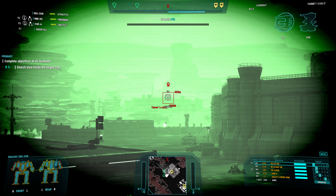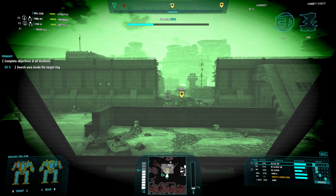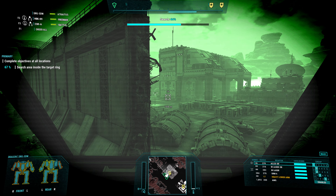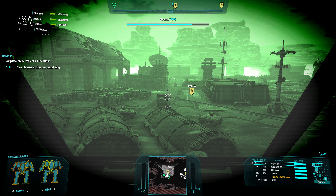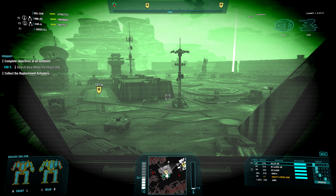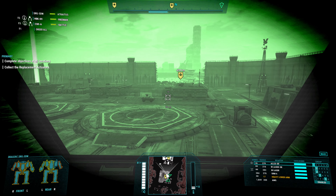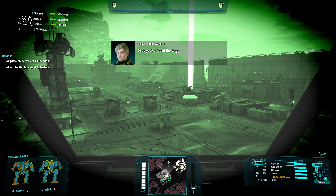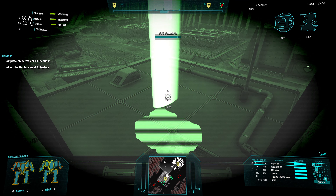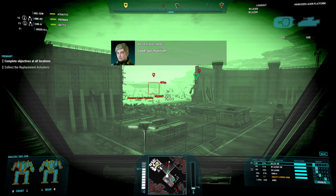Okay, so there's an AC-2 turret up here that we can't really hit from this range. We're probably better off to just hide over here, out of its LOS. So that'll be fine for now. Right up over here — so this will be replacement actuators. Once you've found the targeted asset, move up to it, and we'll begin the recovery procedure. There we go. Our munitions can be restocked.